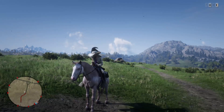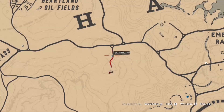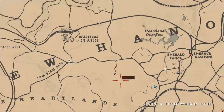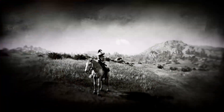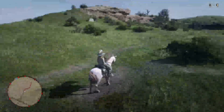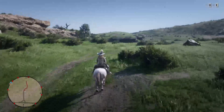Red Dead Redemption 2 loot house. This house is located in the Heartlands area, just below Heartland Oil Fields. This house has quite a bit of goodies and almost nearly $20 worth of free loot, so let's get to it.